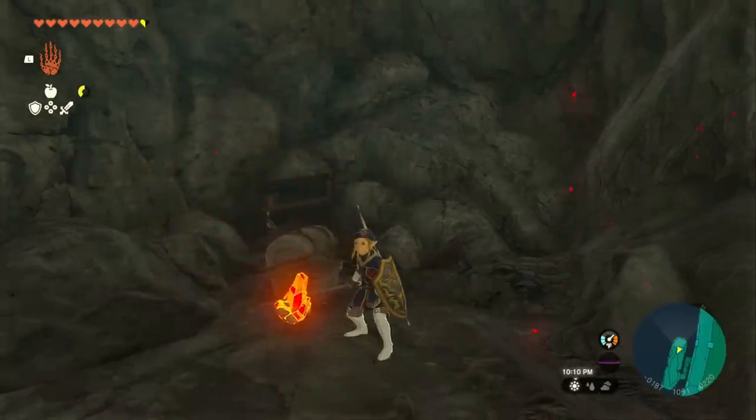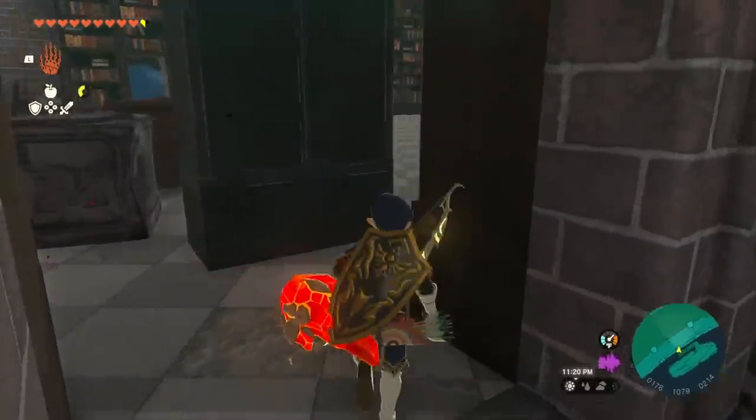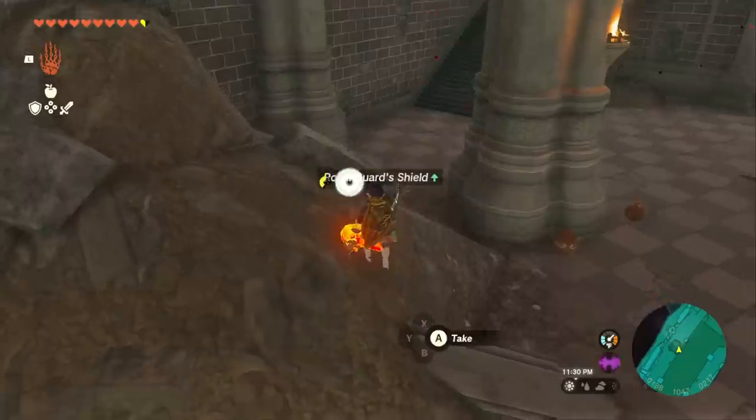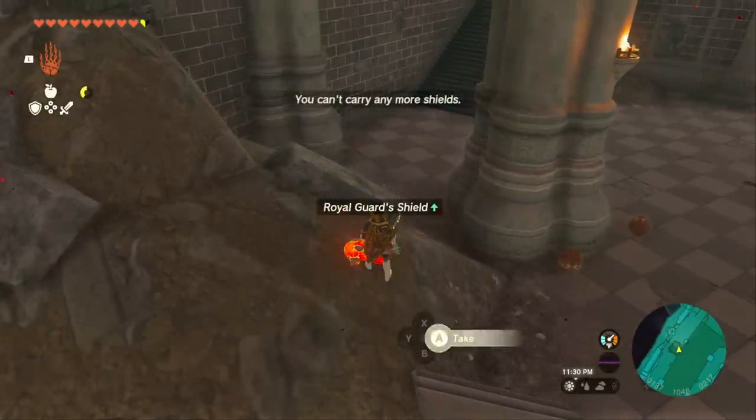When you put this spike on a weapon it's going to turn into a hammer, but it's also going to add a fire effect to it which is really powerful. Head back down the stairs and then out the bookcase. On this pile of rubble over here is going to be another Royal Guard Shield.